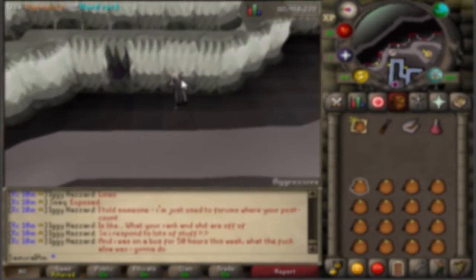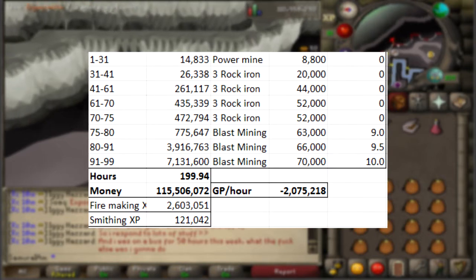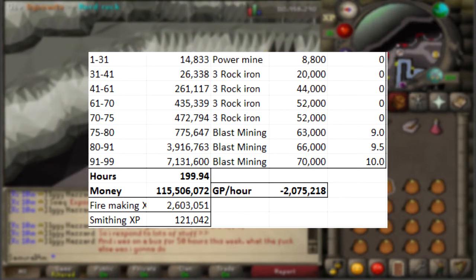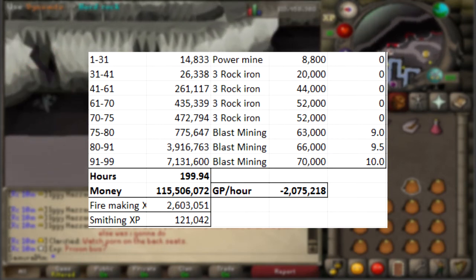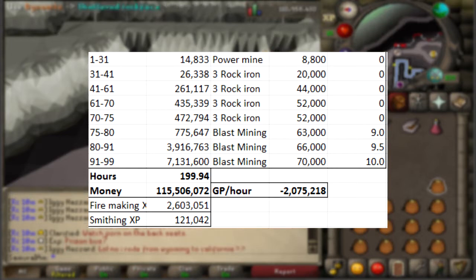Next we have blast mining. I won't say it's new because it's been part of Zeah and Zeah's been out for a really long time, but it is a method that a lot more people are actually doing. Especially with Wintertodt, it's brought dynamite prices down a lot, so it's actually a little bit more profitable than it used to be. I kept three-rock iron up until 75, just because most more casual people will not be doing three-tick iron — it is, in my opinion, one of the harder tick manipulation skills.